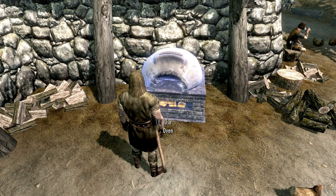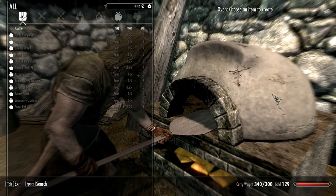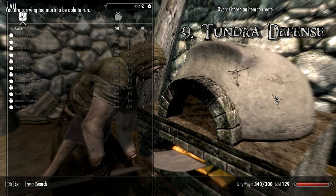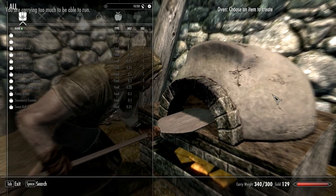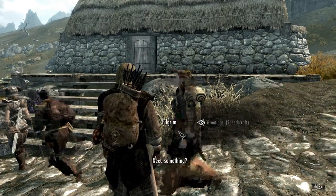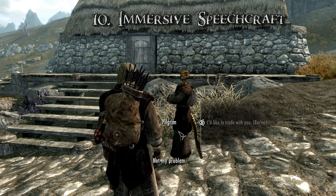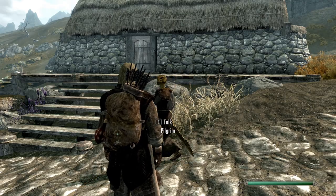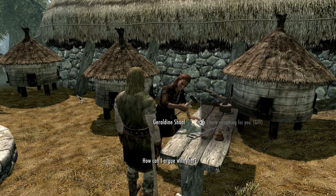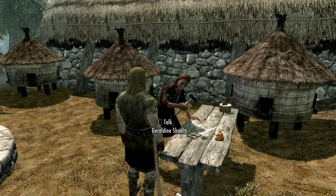If you would like your farmer to climb up the social ladder, you can also use the Tundra Defense mod, as it will let you build an entire village around your farm if you decide to put some money and time into it. Another valuable addition would be the Immersive Speechcraft mod, which is currently available only on the Legendary Edition Nexus but can be safely used in Special Edition. You would need to install it manually by placing the files in your data folder and then activate it before starting a new game.